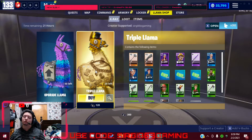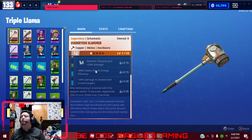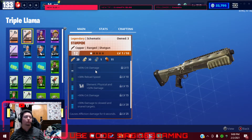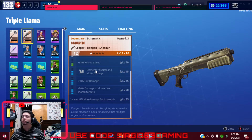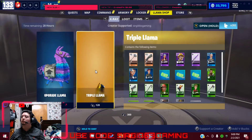Looks like the website I use to look at the Daily Missions Update is down or it's not functioning right, so I have to do this the old-fashioned way guys. Anyways, I got triple llamas today. Sometimes these are good and sometimes they're kind of bad. Let's get through this and see how the missions are today.